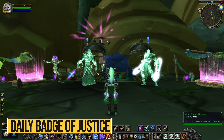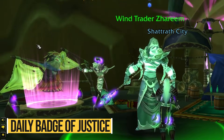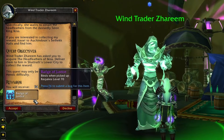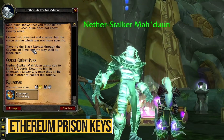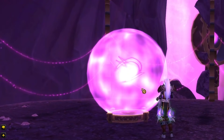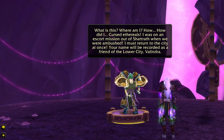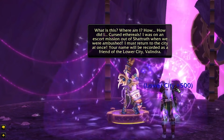Another cool thing in Shattrath is two NPCs outside the tavern where Harris Pilton is. The first one allows you to get daily quests on a rotation that reward you with 2 badges of justice for killing the last boss of a specific heroic dungeon every day — very useful to gear up fast. The other NPC nearby gives you dailies for killing a certain amount of trash in a specific normal dungeon, rewarding you with ethereum prison keys. You can then go to Netherstorm and use those keys on ethereum prisons for a chance to spawn either an enemy worth 250 rep with the Consortium or a friendly NPC giving 500 rep with a random TBC faction — very useful for getting into heroic dungeons.